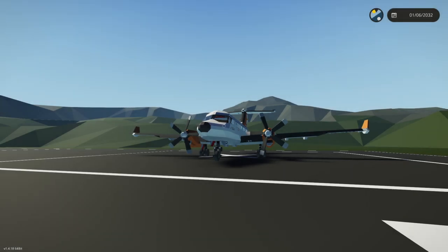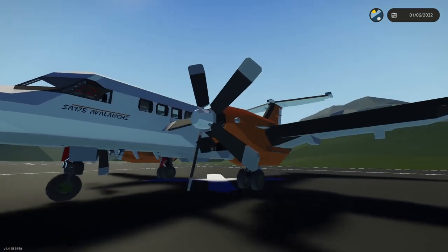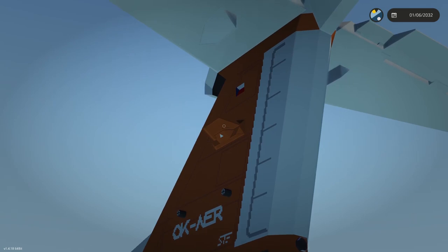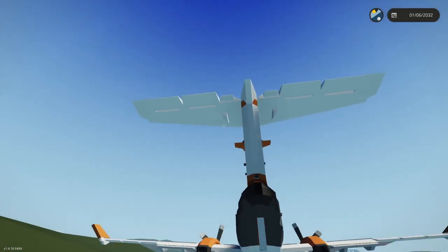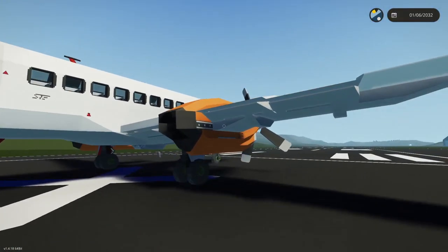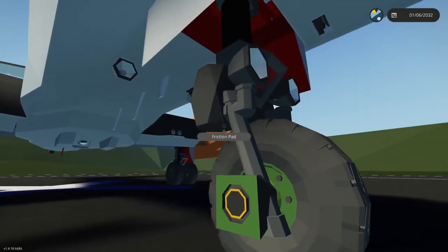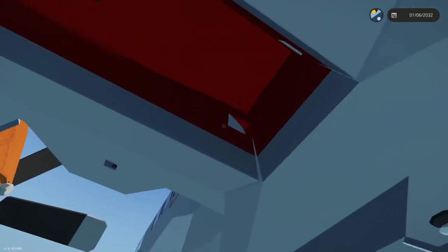Here we have the SA-175 Avalanche. This is a turboprop airliner, obviously made by Sky. This is lovely - look at the detail on the plane. Stuff like that as well, with your hardpoint connector, adding details to the fins. This is incredible, this is an incredible plane - it's an awesome plane. We have the landing gear, which looks quite sturdy, very detailed, very well done. I wish my landing gear were this good. Now folding up, very nice. Looks like the wings are on pivots - and yes, they definitely are.